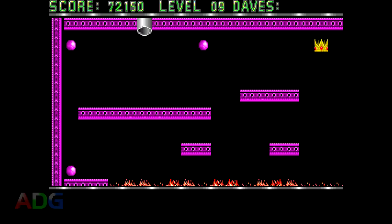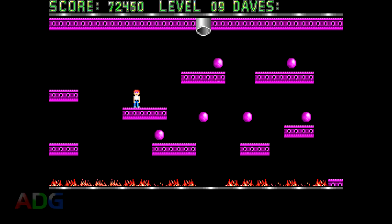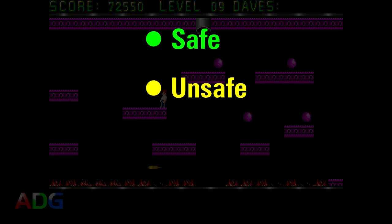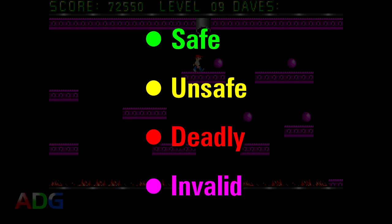However, one very big consideration is that not every item in every level is intended to be acquired, or is put somewhere that can only be reached in an incredibly dangerous and often lethal manner. So after going through everything for the sake of making this video, I was able to ultimately assign every single item and every enemy in the game one of four labels: Safe, Unsafe, Deadly, and Invalid.